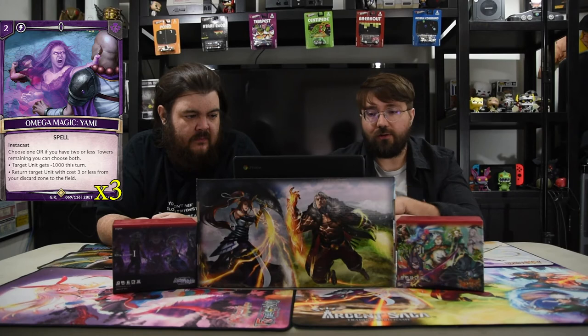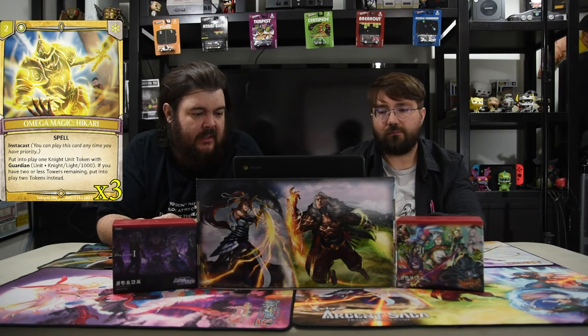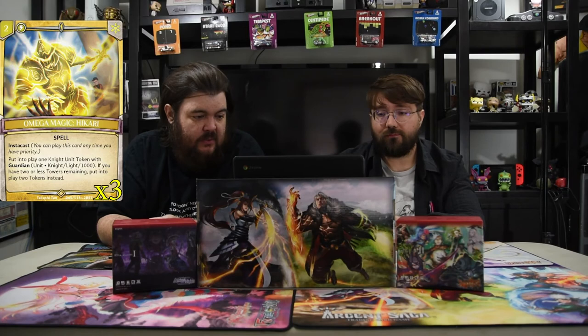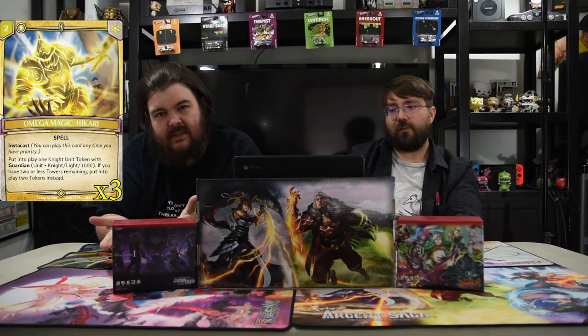The first spell we have is Delayed Poison. It is one mana for an augment — equipped to target unit, and at the start of the next turn, destroy the equipped unit. It's just a one-mana kill spell that happens immediately on their turn. Next is Omega Magic — it's a two-drop instacast. Choose one, or if you have two or less towers remaining, choose both: target unit gets minus 1000, or return target unit three or less from the discard zone to your field. You just get the doggo back and kill something. Next is Omega Magic Hikari — two mana instacast, put into play a night token guardian 1000. If you have two or less towers remaining, put in two instead. This card is really strong because it can help end the game — you make two dudes because you have two or less towers and then you kill your opponent.